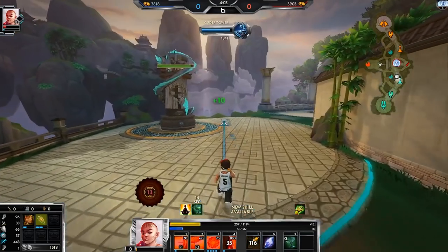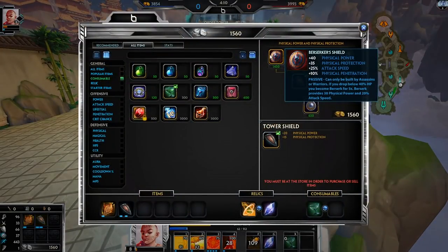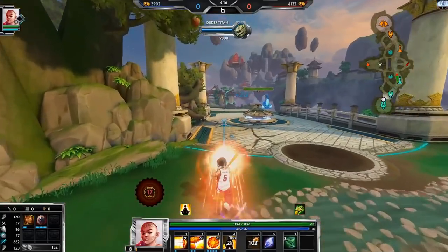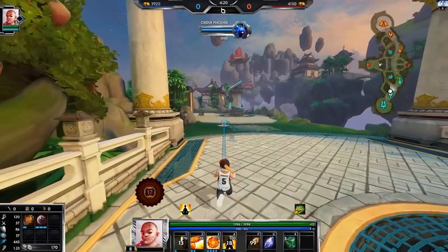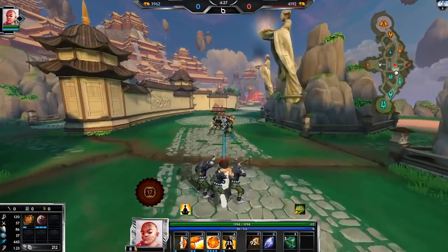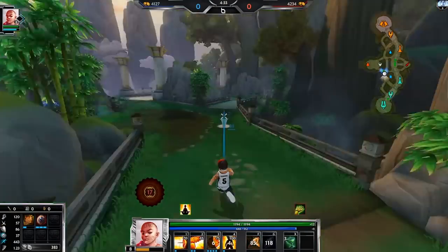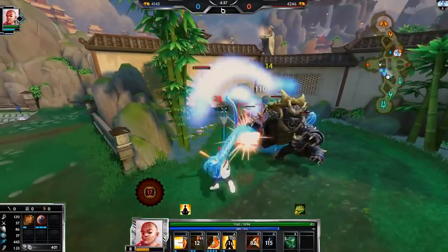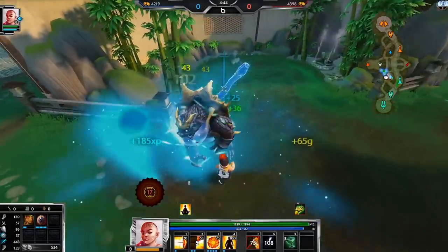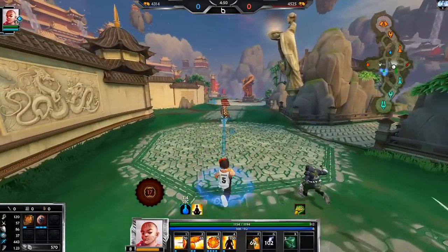My mana sustain is terrible — we're going Berserkers by the way, great auto attack item, but I have no mana sustain with this start at all. For those that don't know, Vamana's passive is: the more physical protections you get, the more power you have. I already have 17 power from my physical protections. That's why a lot of Vamana players go tons of defense, because they actually get power from it. When he ults he gets 100 power at max rank, so you could have a full tank build and still do just as much damage. That's why I tend to build him more attack speed than power — because he already just gets a ton of power by existing.